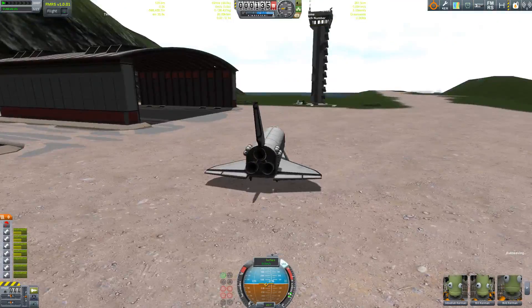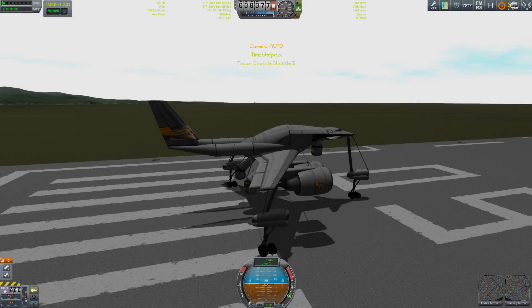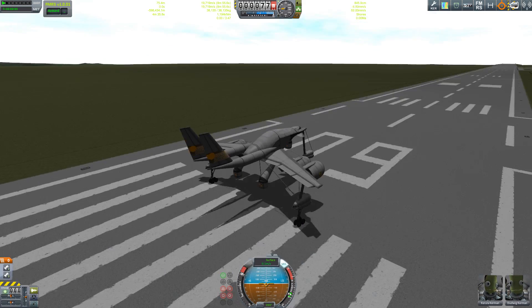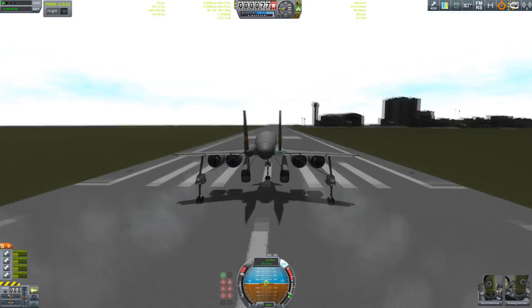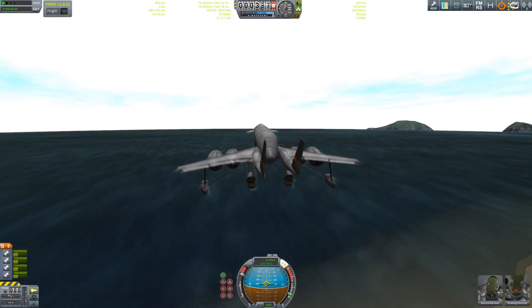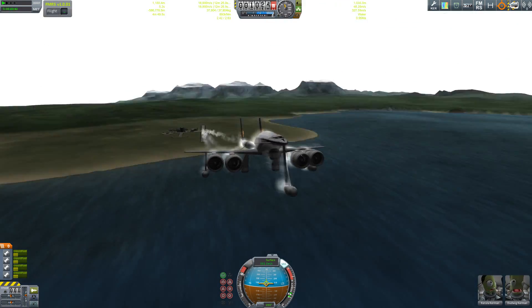So how do we get the shuttle back to the space center? I have an idea — we have a shuttle and it needs to be brought back, so let's build a shuttle shuttle. Here it is: it looks very ugly, but it can actually fly very well for its size and its obvious aerodynamic flaws.